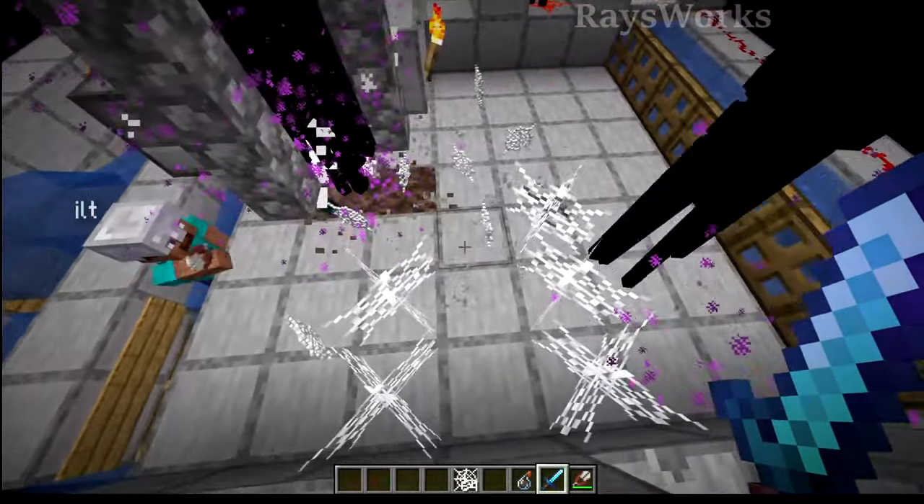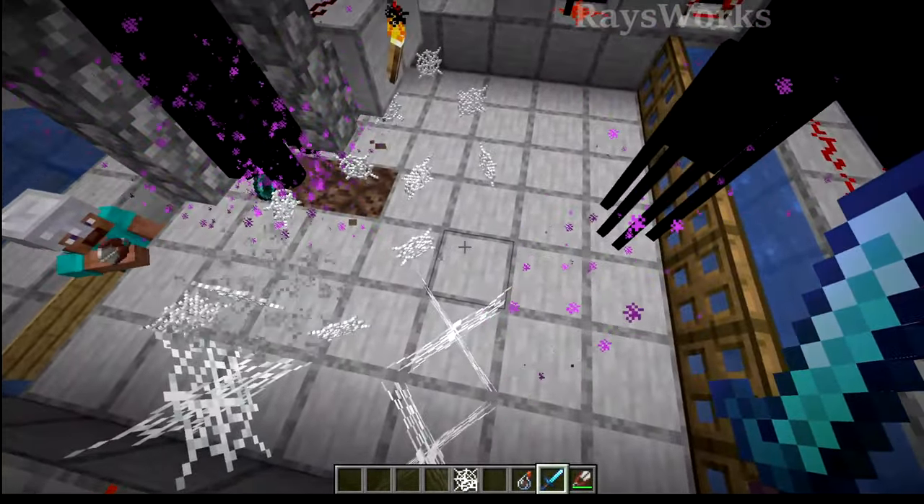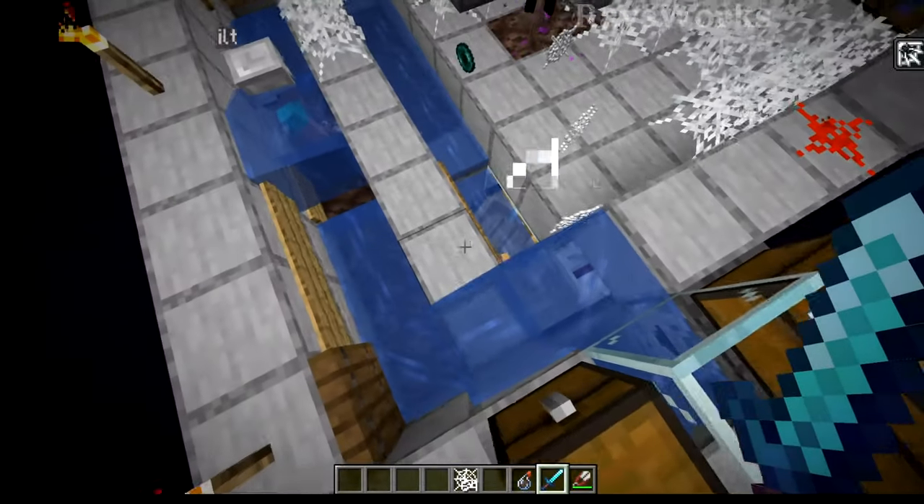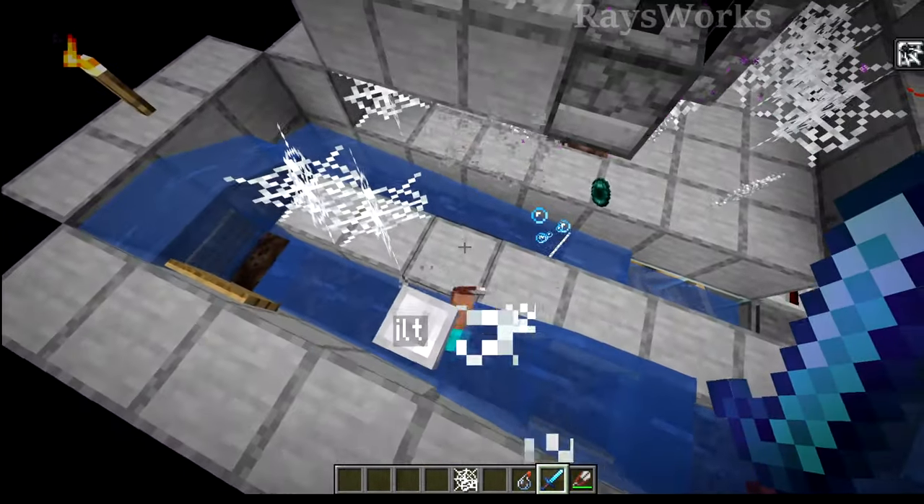So the player here, you can see they can reach all the way out and break cobwebs five blocks away, so we can't reach the entire seven blocks. And this is why I have the player going in a circle with the water here.